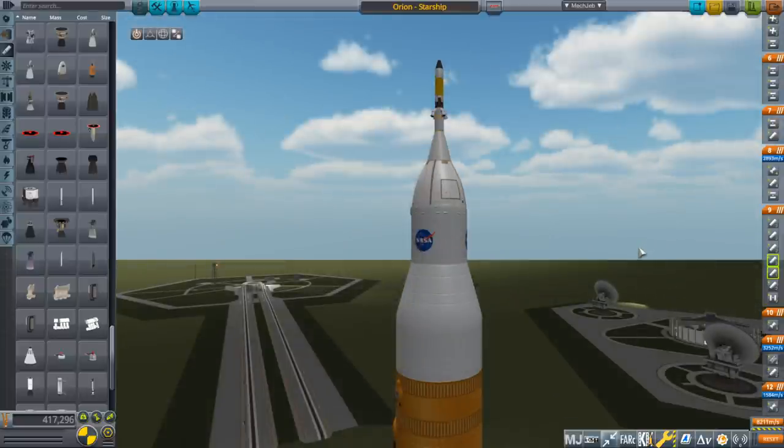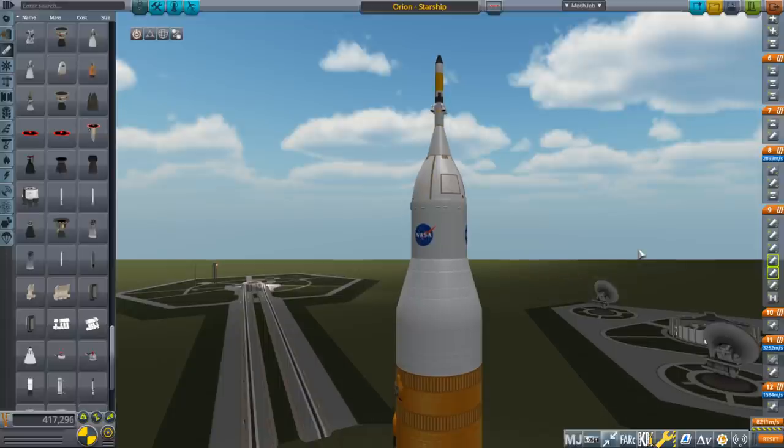Most recently, people found out that the RS-25s Aerojet Rocketdyne are going to make — not the ones left over from the shuttle program, but the new ones — are going to cost more than $100 million a piece. I wasn't surprised, but apparently people were. I knew how much those engines cost and knew it was definitely worth bringing them back on the shuttle every time. The cost of refurbishment for all three engines on the back of the shuttle was $25 million per mission, so it was obviously worth it to bring them back.